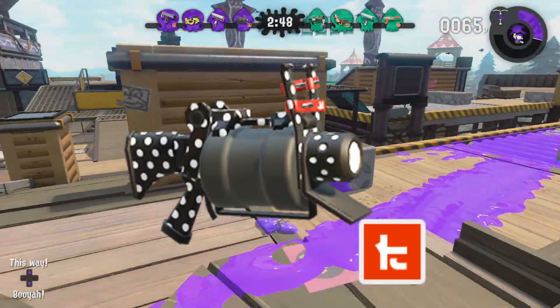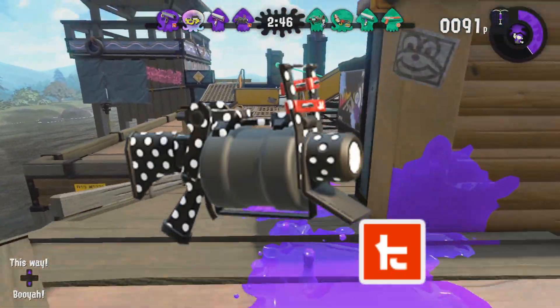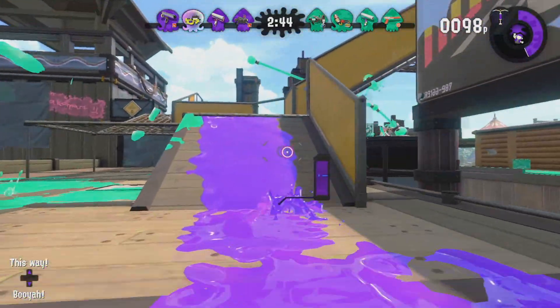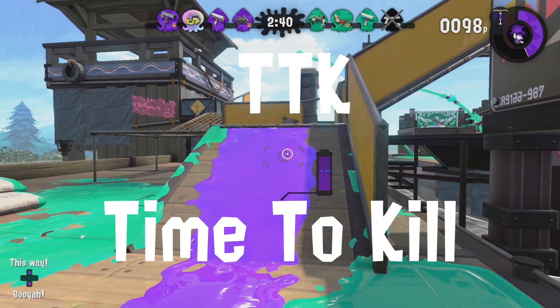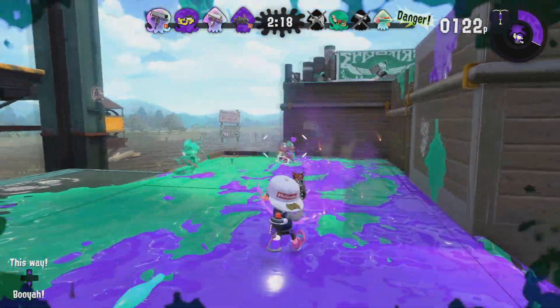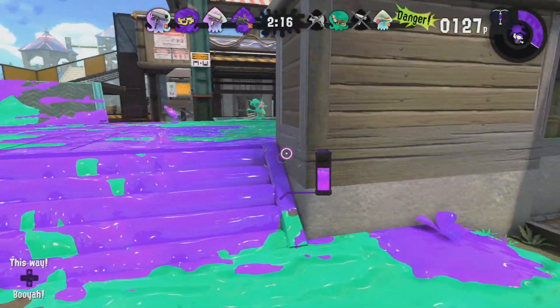This right here is called a Kensa 52 Gal. It doesn't fire all that fast, but what it does have is a low TTK. TTK stands for Time to Kill — the lower the TTK, the better. This weapon splats opponents in just two shots.